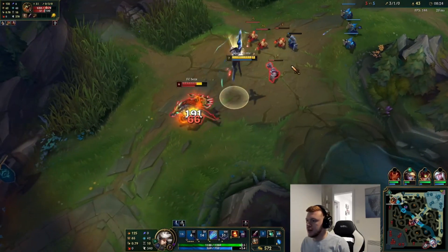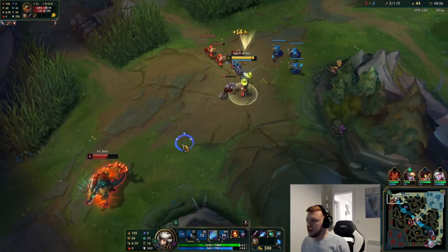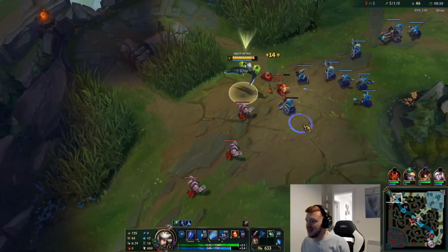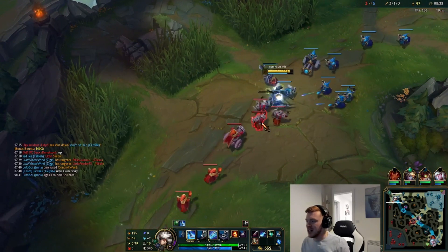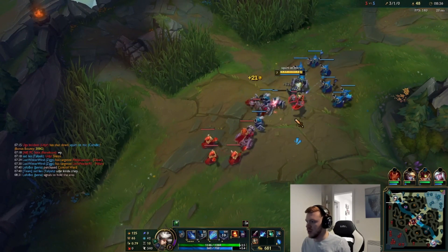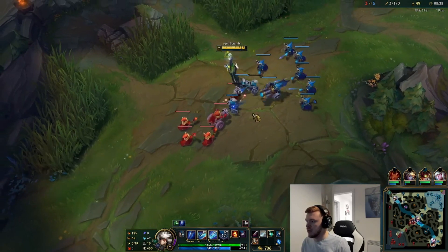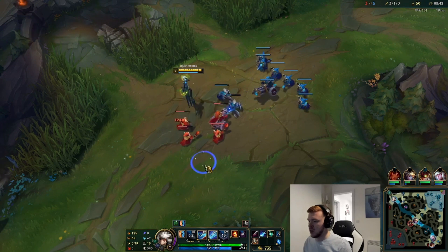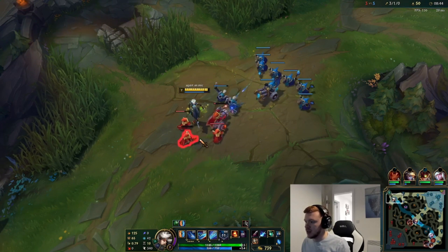He does do a lot of damage. His ult gives a lot more combat power than mine does — though ours was previously buffed, it's still not comparable to Renekton's ult, which instantly gives fury, a bunch of health, and quite a lot of magic damage. It gives a lot.